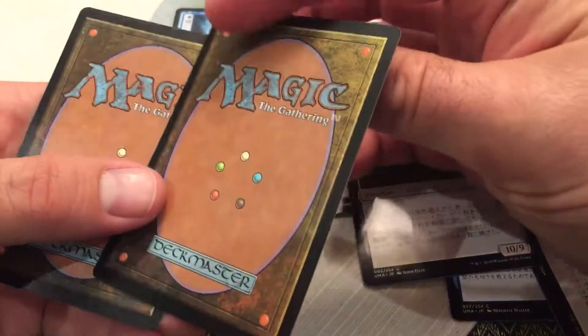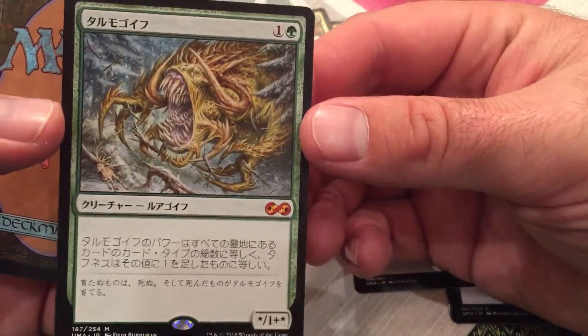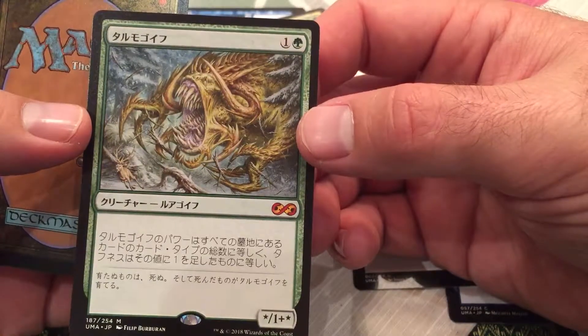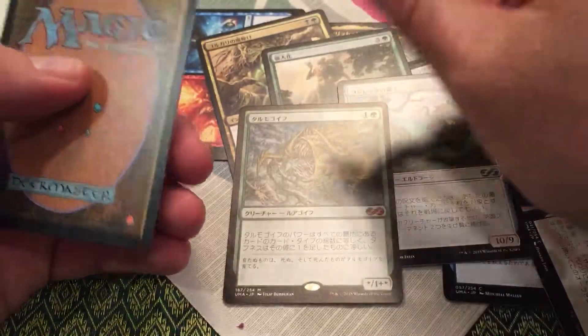Oh there we go — Artisan of Kozilek. Our rare is... oh my god, it's a Japanese Tarmogoyf! Oh oh oh, this is so awesome! Oh baby! Alright, now I got my place — that's a Tarmogoyf. Now I need to build a Modern deck!